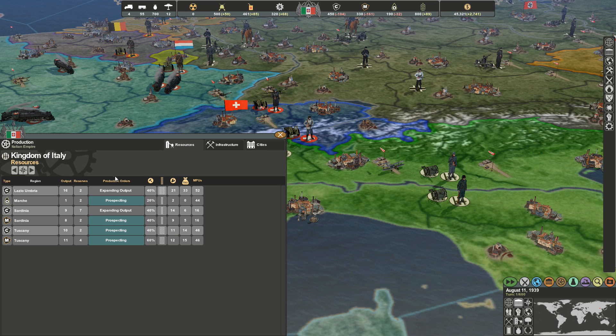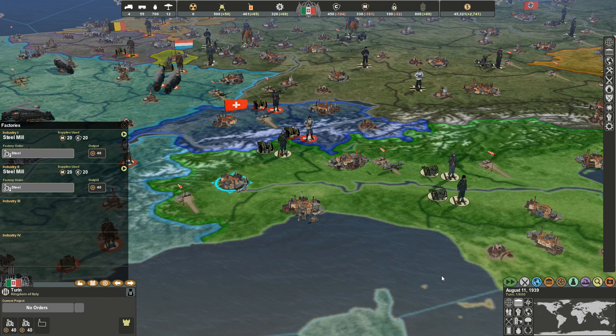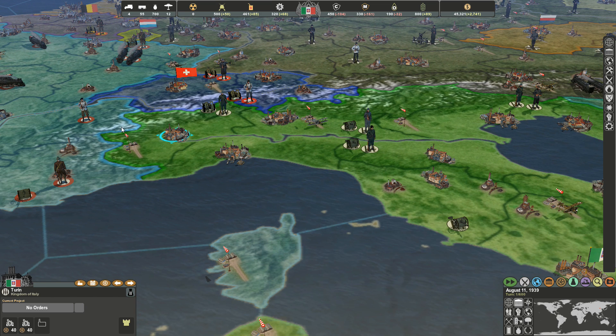Looking at the resources panel — I am definitely not self-sufficient, which means I have to rely on other countries to get the resources I need. That brings us to the trade tab.